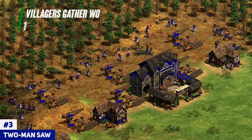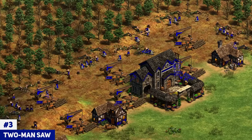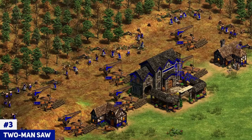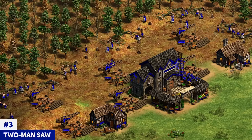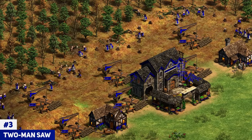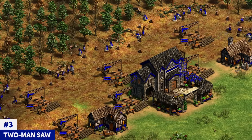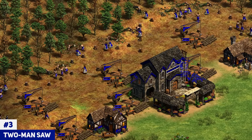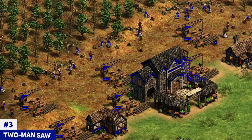Lastly, we have Two-Man Saw. This only gives a 10% increase, but it's 10% faster considering you're already chopping much quicker than the base rate since you have Double Bit Axe and Bow Saw, so it's still a decent boost. However, it's not the most important — it's pretty expensive at 300 food and 200 wood, so it's not one you want to rush as soon as you hit imperial age. My recommendation is to pick it up when the game is super late and you have some extra resources at 200 pop. It's also good on maps with a lot of wood, like Arena or Black Forest, where prioritizing it can be a really good idea.